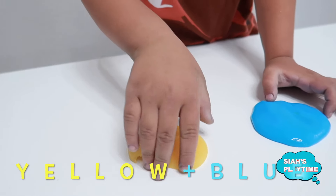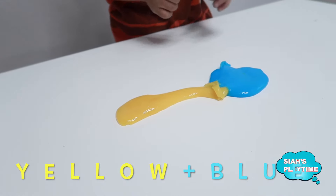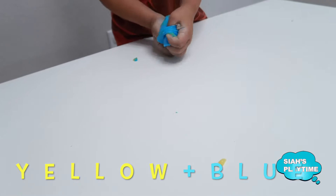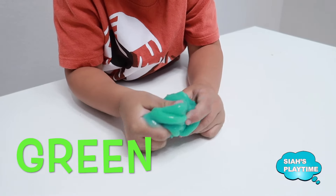One, two, three, four. And my hand number. Wow. What color is it? Green. It's green.